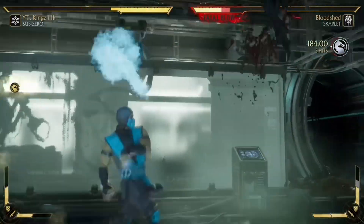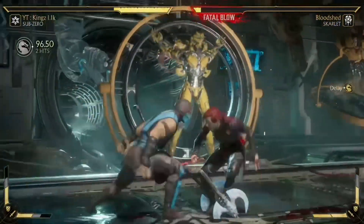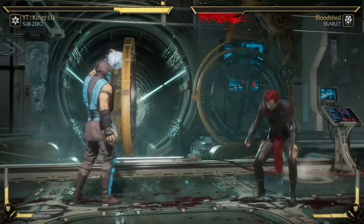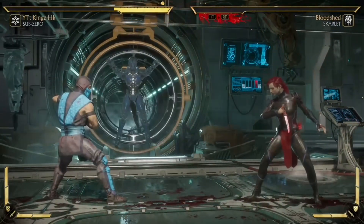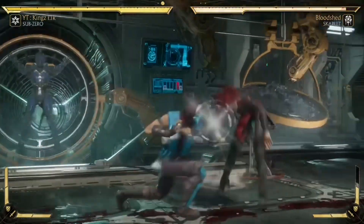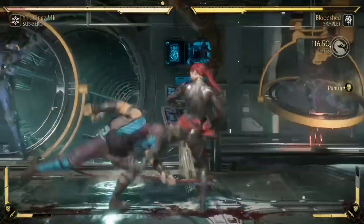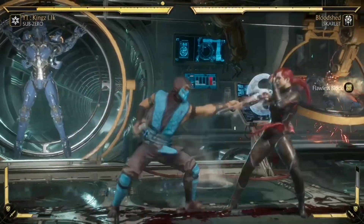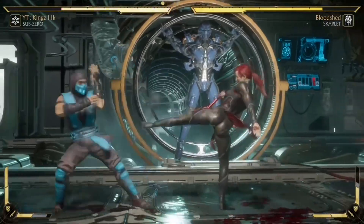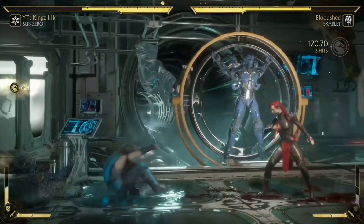Because of Sub-Zero Slide's range, Sub-Zero can cover a lot of distance and almost full-screen slide. This is great for counter zoning. The slide also goes under high projectiles, which is very important — if the opponent is spamming projectiles you just slide under them. Moves like Liu Kang's Dragon Kick or Raiden's Thunderfly don't go under projectiles, but Sub-Zero's slide does, which makes it excellent for counter zoning.